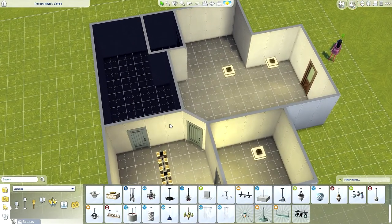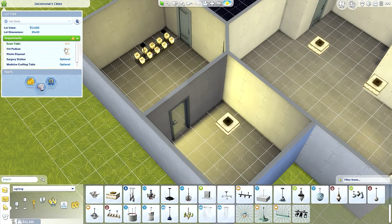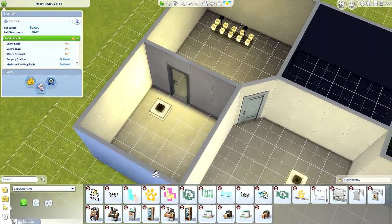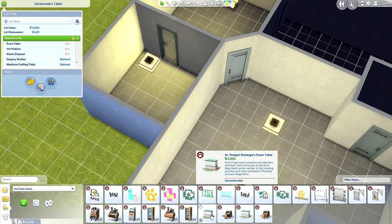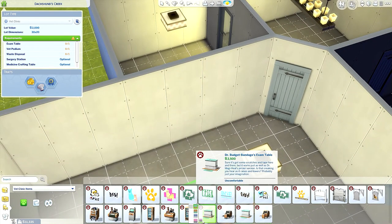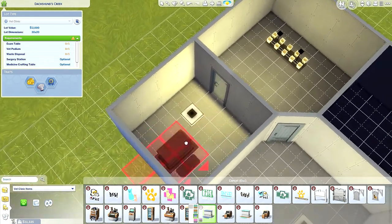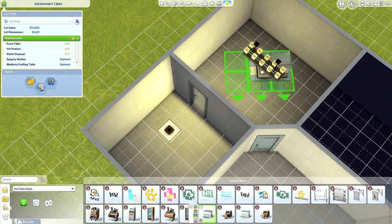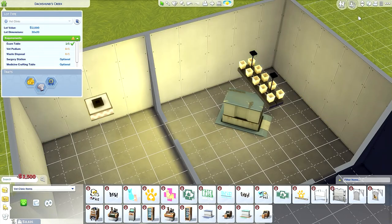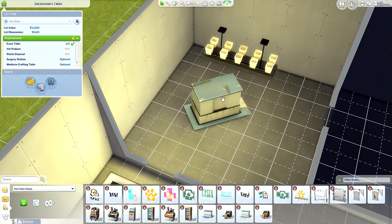All right, let's start with the machines. For the exam table, let's go to vet clinic items — here it is. There are two: one is 2,500 and one is 4,000, quite a big difference. I'm just going to go for this one. Let's see how it looks — let's turn this around. Oh gosh, look at this thing, it's beat up! There's like tape on it — it's a secondhand machine!